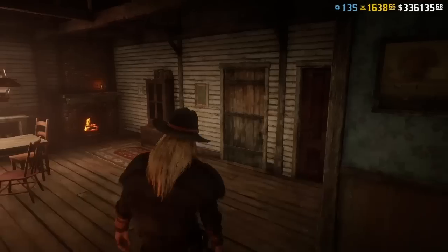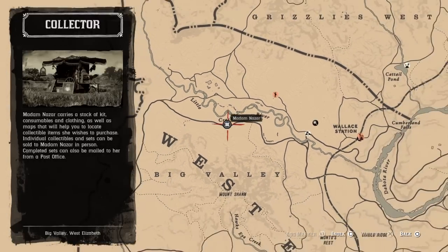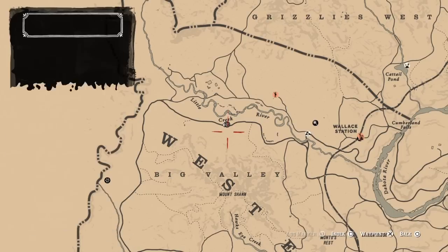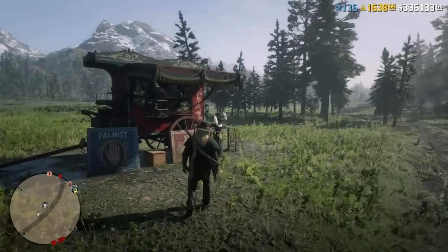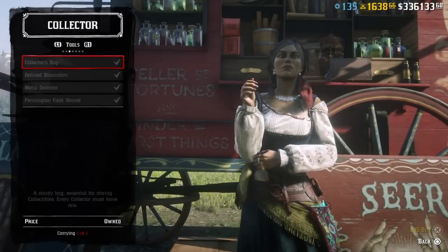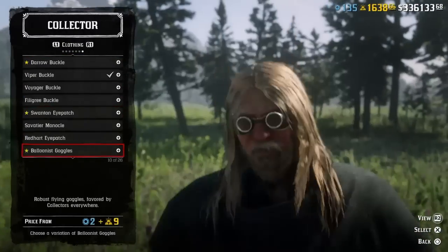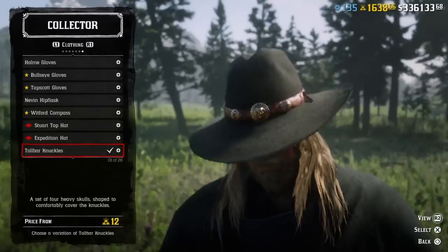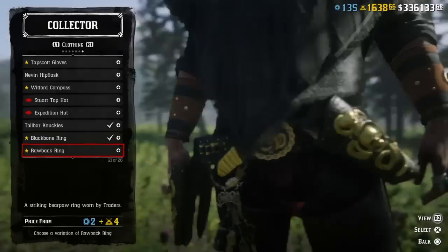Then we're going to run up here to Nazar. She's up in Little Creek. You know the routine — you can make some serious money here today if you wanted to. What she got on sale today — any bonuses? I didn't check, see if there's any collector's bonus, let me know if there is. Steward hat, Expedition hat — it's on sale. The rest of the stuff you own, you ain't going to be able to tell.